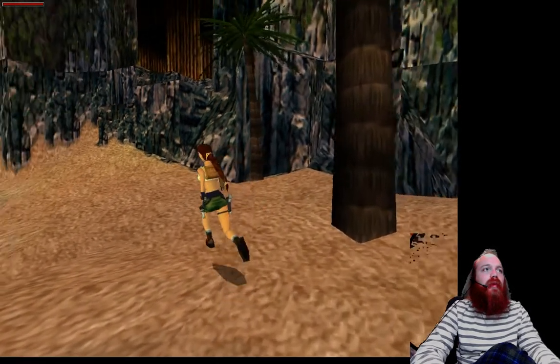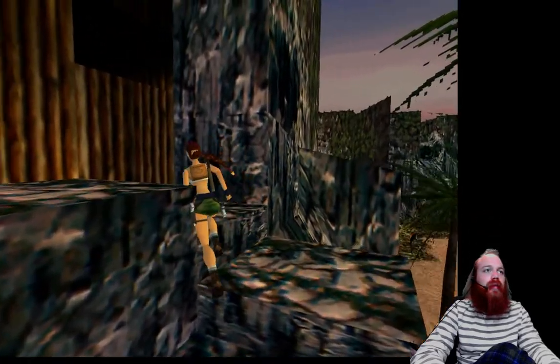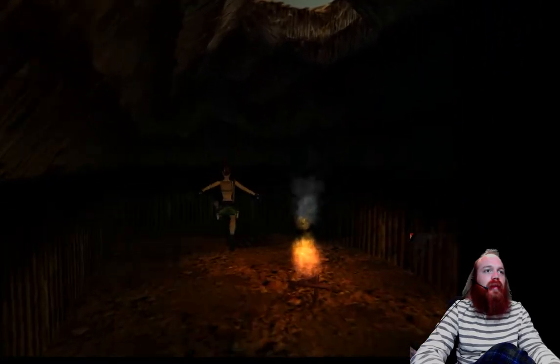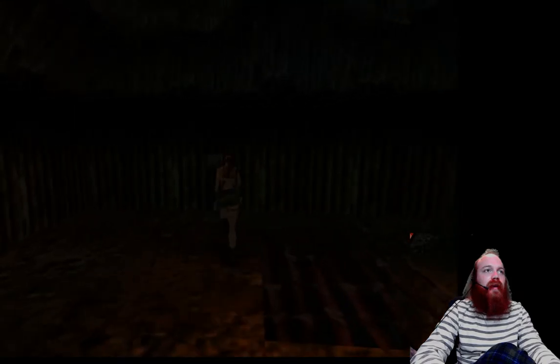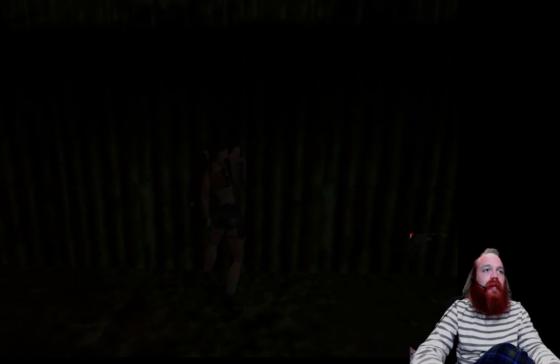Alright, back to where we were. Now we're going to take the longer route — much longer route. We're going to go this way and go past this campfire. We're going to use our Smuggler's Key right here, and that's going to drop a hatch.